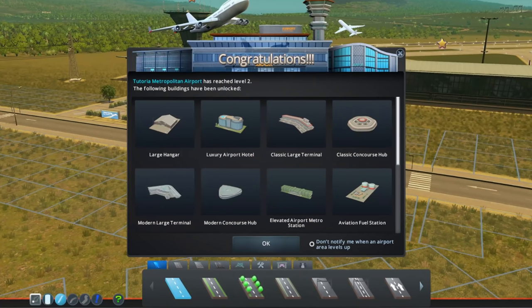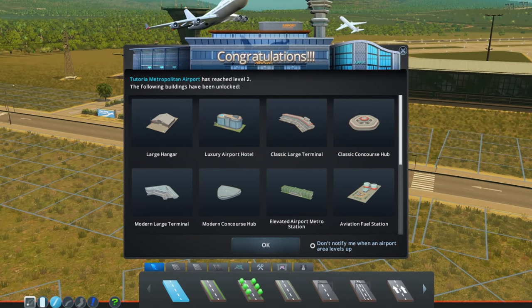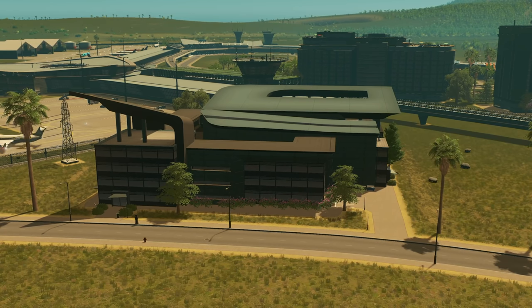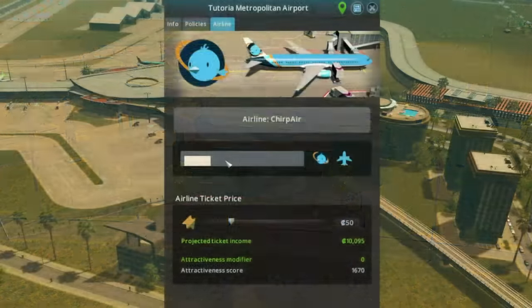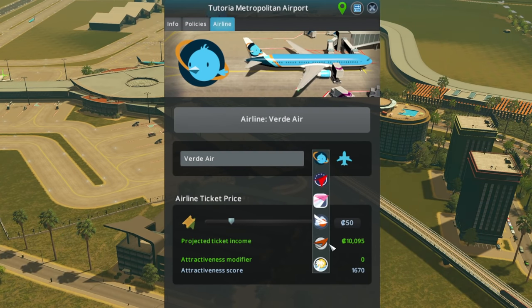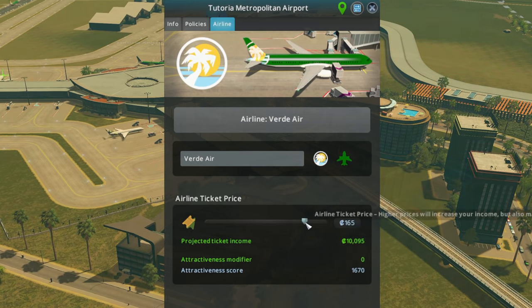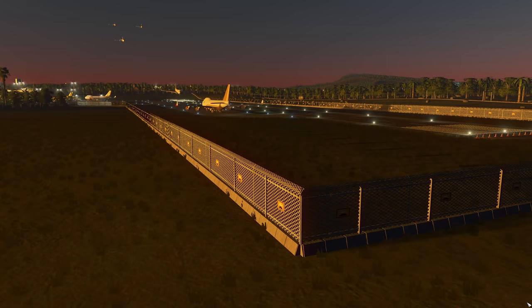Once you've reached level two, many of the same tactics can be used to reach level three. However, you may want to try a couple of new things, such as the hotel discounts policy, which will give you 200 base attractiveness points. Reaching level three allows you to place the airline headquarters building. Placing this building will allow you to found your very own airline, giving you the opportunity to change the appearance of your airplanes as well as generate additional income from tourists through ticket sales. It will also provide you the opportunity to create a cargo airport, which will improve the efficiency of your cargo network.